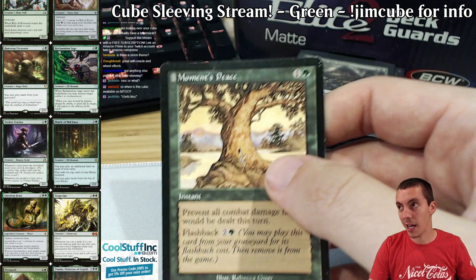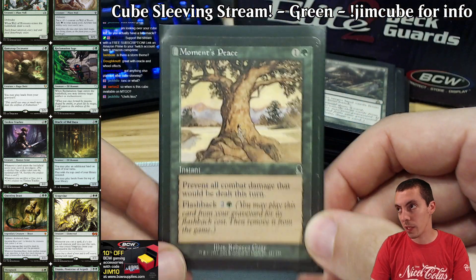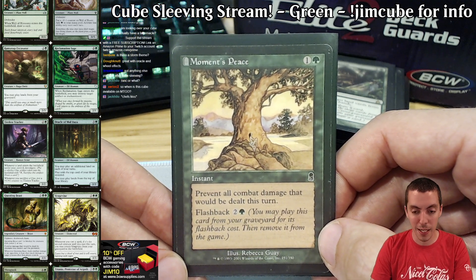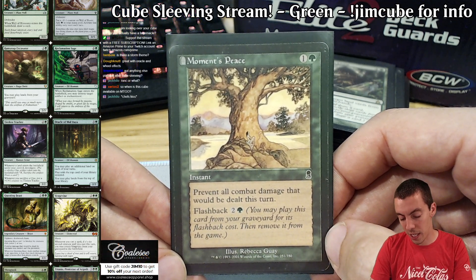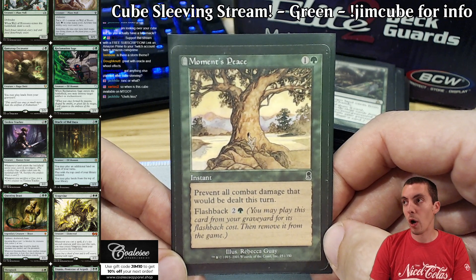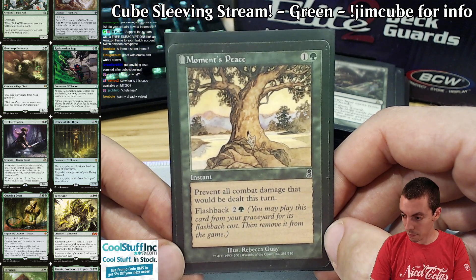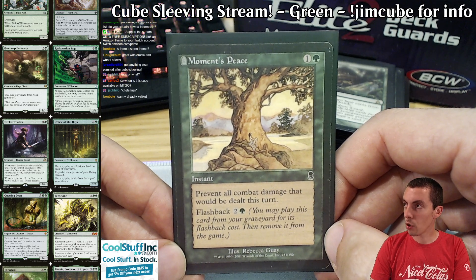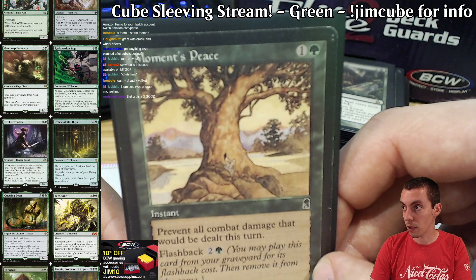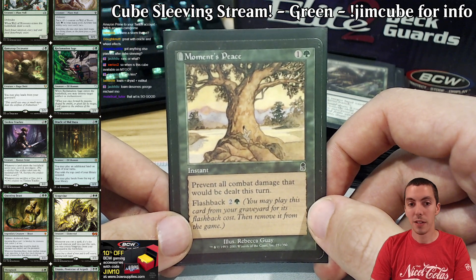Moment's Peace — not every deck wants this card, but if you're a combo deck or a ramp deck trying to buy a little bit of time, Moment's Peace is your card. This card was played a ton back in the day in Extended for combo decks looking to buy that one or two turns. It's often a double Time Walk, to the point where I used to play Flaring Pain in my Goblin sideboards. That's how good this card was in Extended. Cool card, great art. Not a card everyone wants, but super cool.